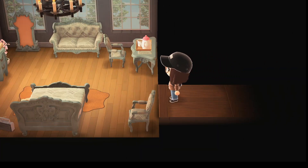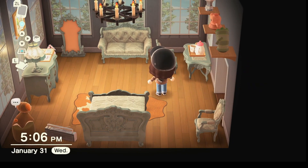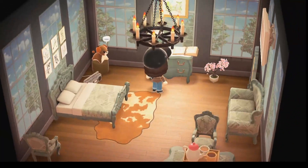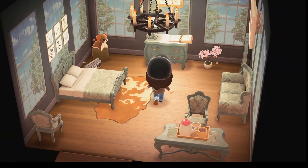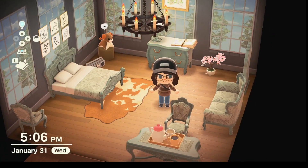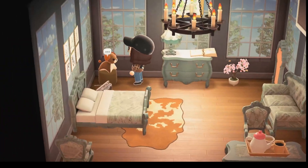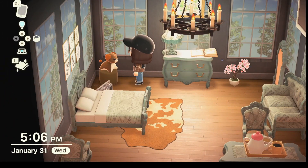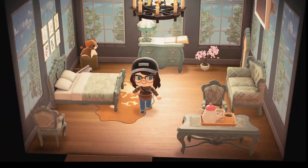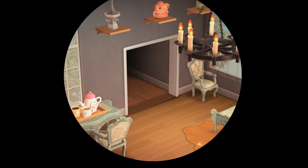Now we're going into the guest bedroom. I used one of my favorite furniture sets on it because I thought it was really cool, and I customized it all. That little dog in the corner — the mom's plush — it's all over my island. You will find them everywhere if you really look hard enough. They are the cutest things ever.